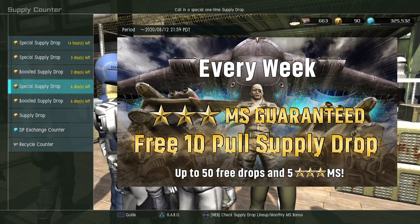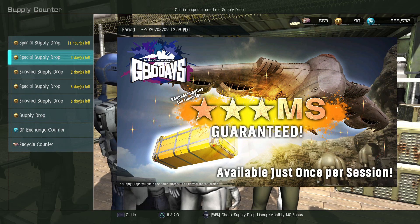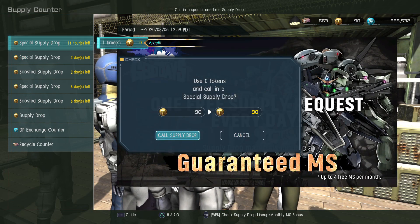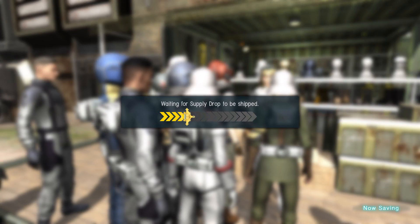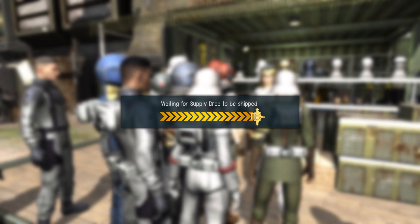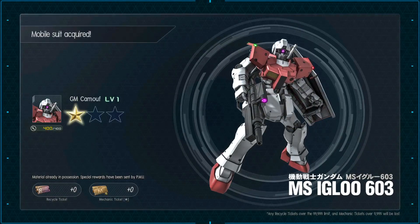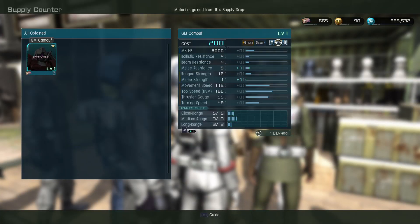Let's start with the free special supply drop. I'm gonna do the half-price roll. I don't think I'm gonna roll on the Qubeley banner yet — I'm still trying to keep enough for the guaranteed MS next session. Boom — Cameliff level one. That's about normal.